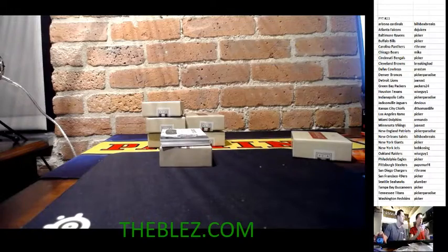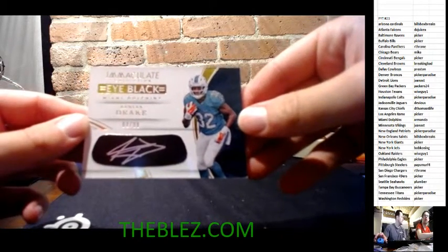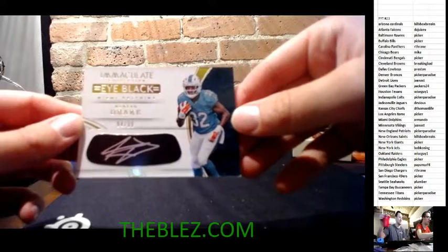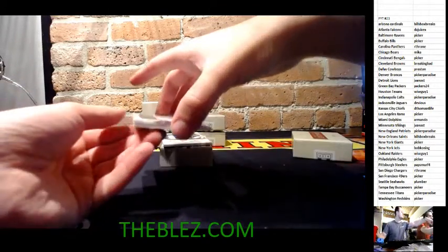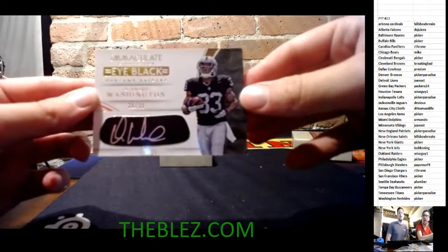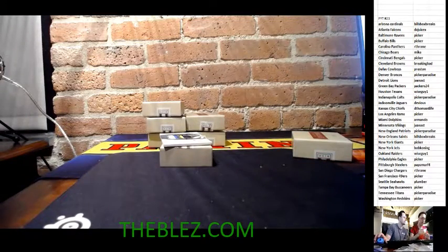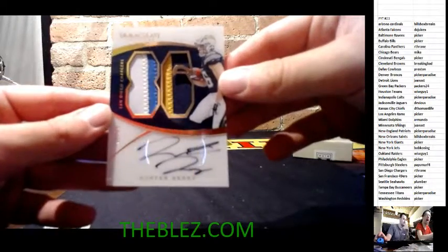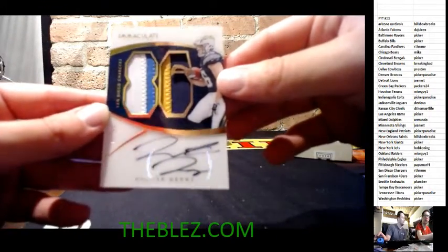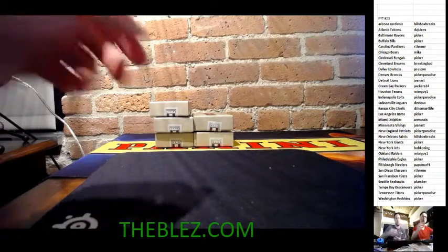We have an eye black of Kenyon Drake at 94 — he had a pretty sweet game with that bounce-off 45-yard touch. That's for the Miami Dolphins, should be Armando's. Then an eye black autograph — wise guy's got a hit — D'Andre Washington for the Raiders. And a stud in the making: an acetate RPA of Hunter Henry, 35 of 86 for the Chargers. That goes to our Throne. That guy is going to be a beast. That's box number one!